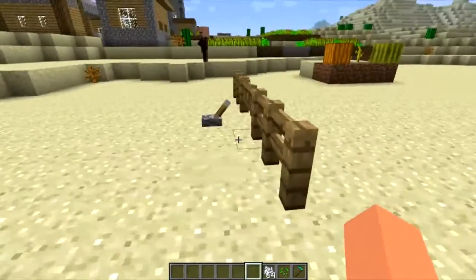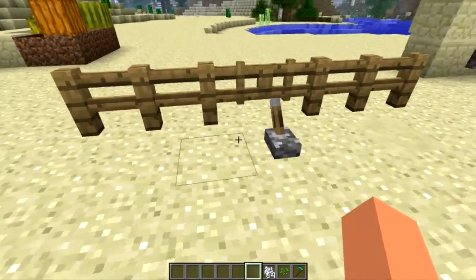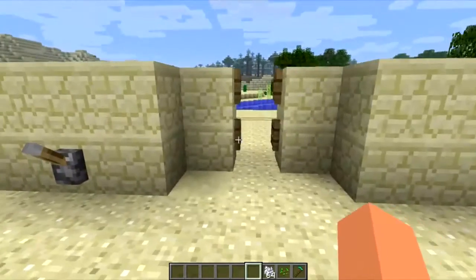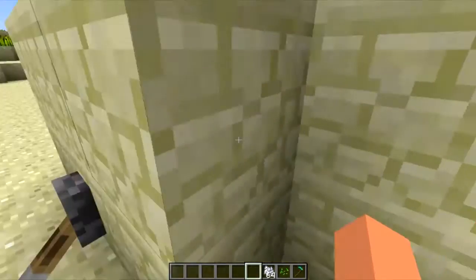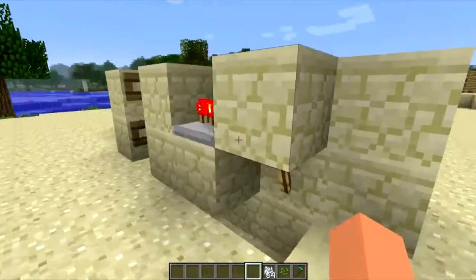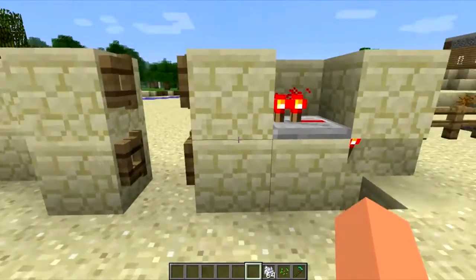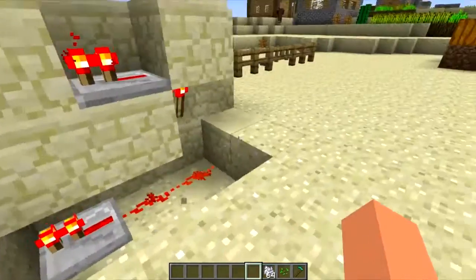The fence gates are now also powered by redstone, so you can turn them off and on and create an automated gate. I've got one over here set up as a double door. You can create an easy redstone setup using simple redstone, however you do need to power the block either directly below it or the block behind it touching the gate itself.